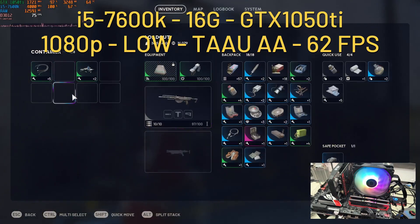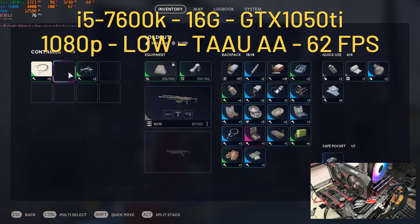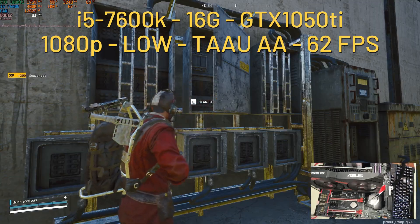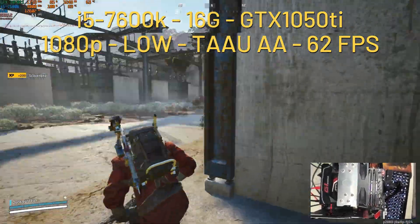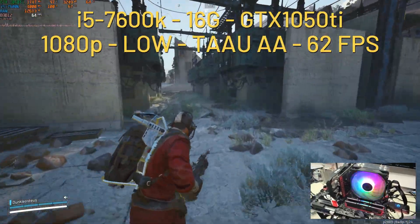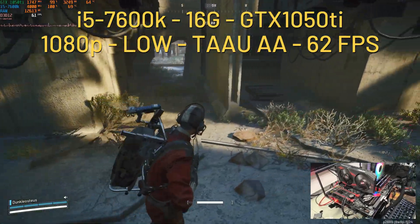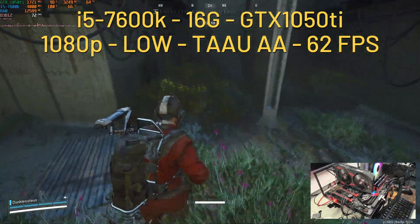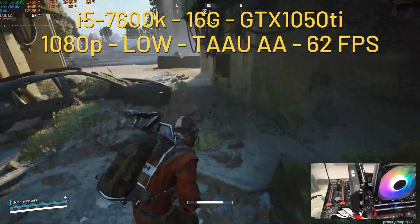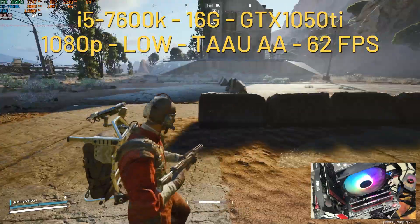VRAM usage was 3.2 to 3.4 gigabytes out of 4, which is fine. RAM was 12.4 to 13 gigabytes, again over the minimum requirement. The frame time graph was spiky, confirming the CPU bottleneck. At least FPS was more stable — an average of 62 FPS, sometimes climbing to nearly 80 and dropping to the 40s — but it wasn't smooth enough to really consider playable.